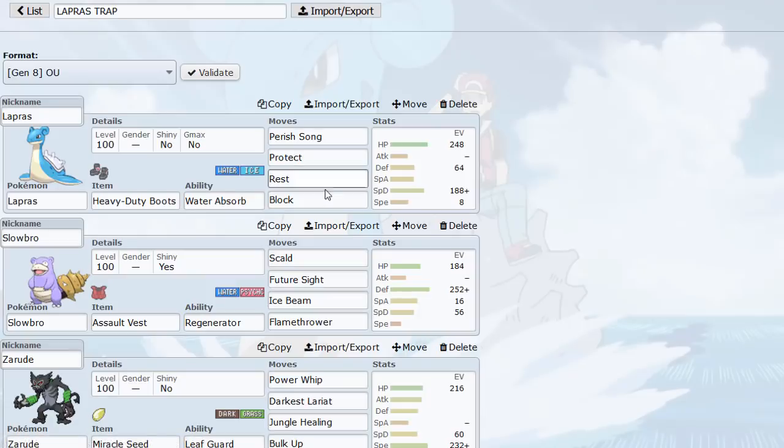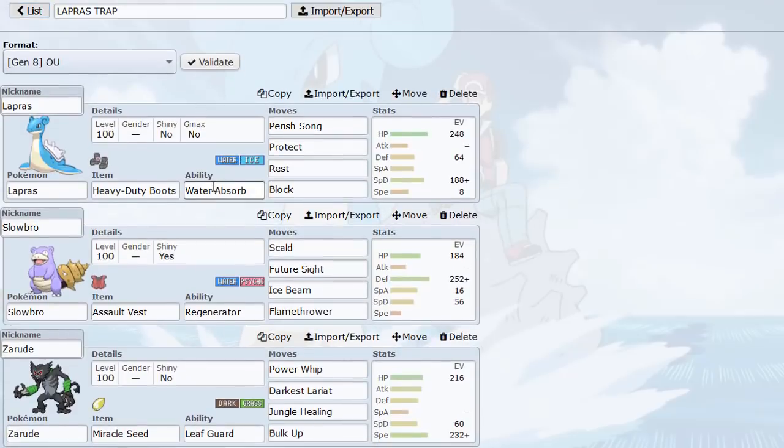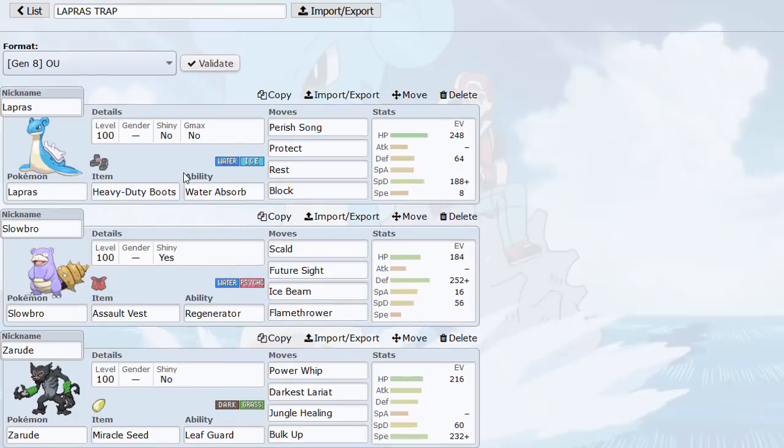Take a look at this Lapras — we got a nice intricate EV spread, Heavy Duty Boots so that we don't take rocks damage upon switching, and Water Absorb. Initially I was running Hydration plus Rain Dance Rest so that we could heal and cure our sleep immediately, but I'm running Water Absorb instead because we can trap Flip Turn Swampert so they can't escape the Parish Trap from our ability.